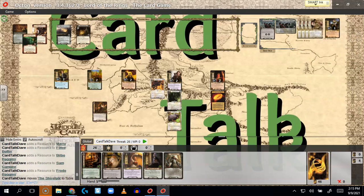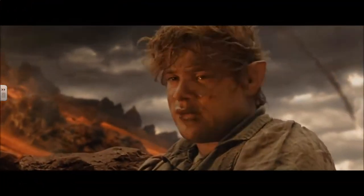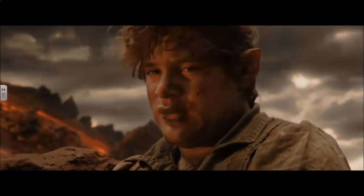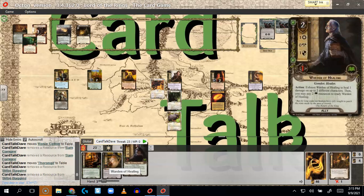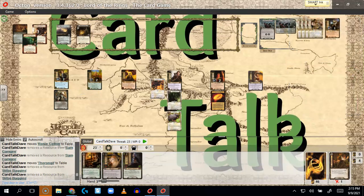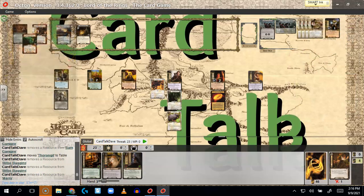Starting Round 1: I play Shire Folk and lower my threat by four. I put Thorngil onto Merry and spend my Tactics resources. I'll leave Warden of Healing in hand because I want to keep a resource for Falco to play Peace and Thought — drawing cards is what I want to be doing here. I'll go get Tactics Merry and put the resources where they need to go.